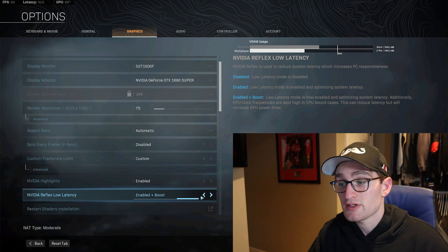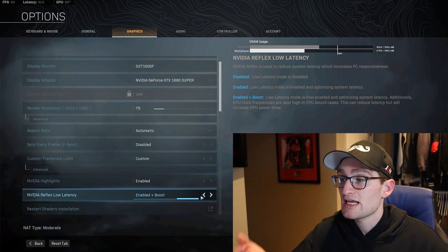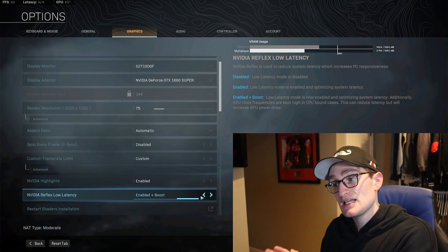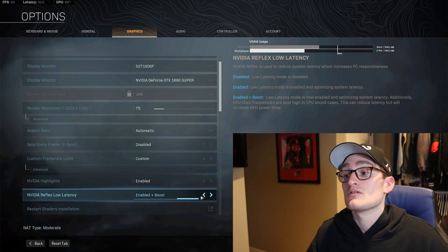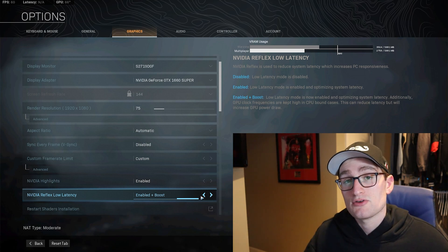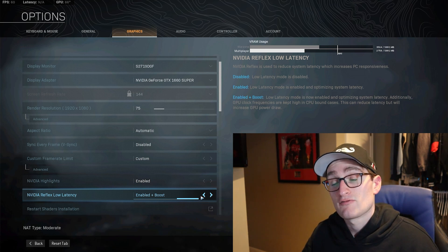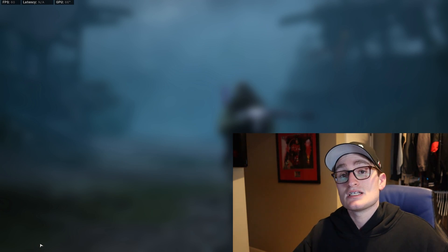Right now I have it set to Enabled and Boost. The options are: Disabled — no NVIDIA Reflex; Enabled — NVIDIA Reflex on for Call of Duty; and Enabled Plus Boost, which enables low latency mode with NVIDIA Reflex and also allows GPU clock frequencies to stay high even when the CPU is a bottleneck. This can reduce latency but will increase GPU power draw, so you'll use more power overall but have less system latency.